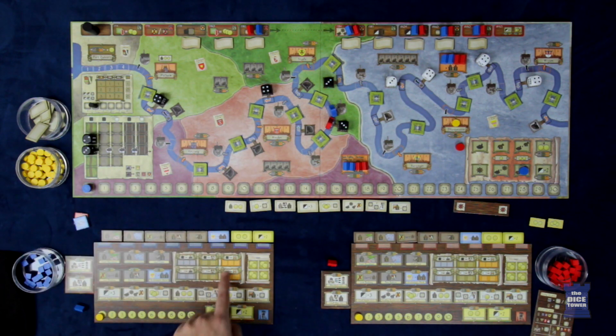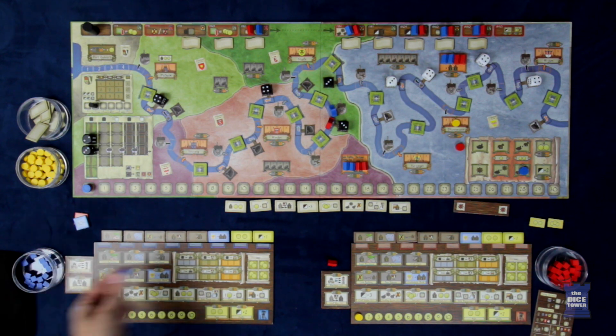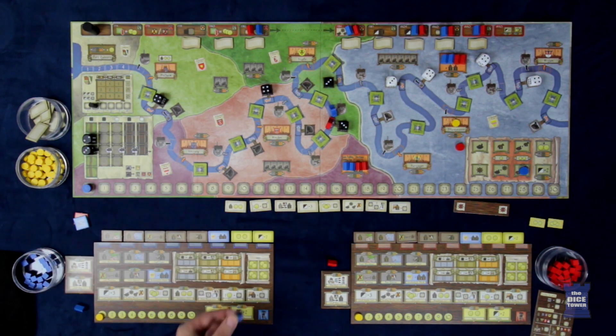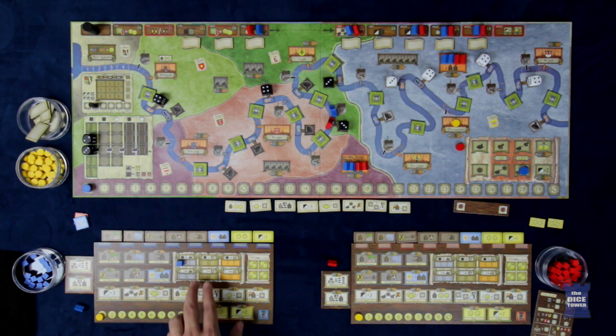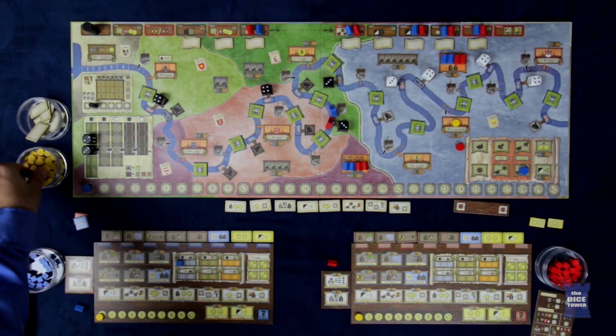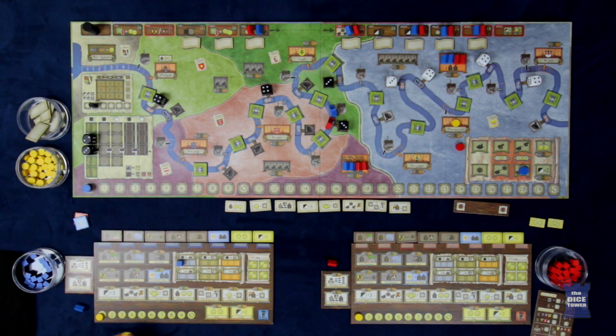There is a tech tree in this game. On here we have delivering black dice or coal to industries. That means he's going to earn a cube for it, but he has to pay for it — and it's not optional. If you can place a cube, you must. So he has to place a cube here, which reduces him to only receiving one Thaler. So he earns one income.